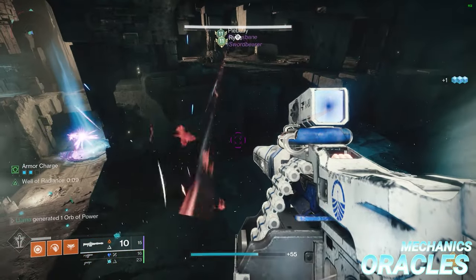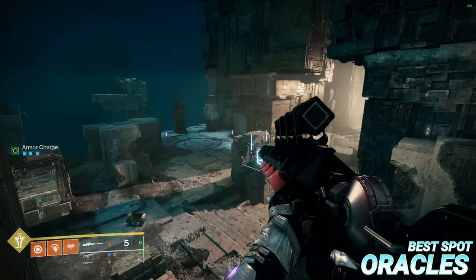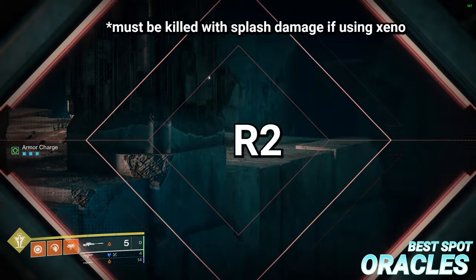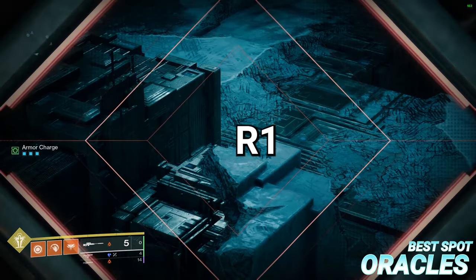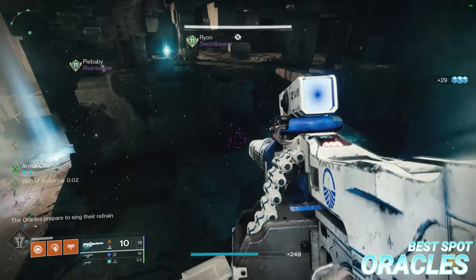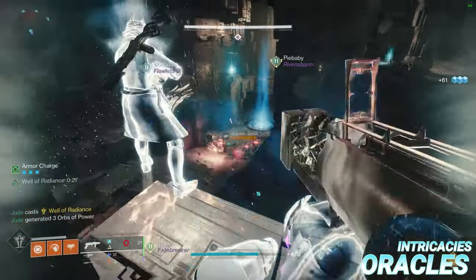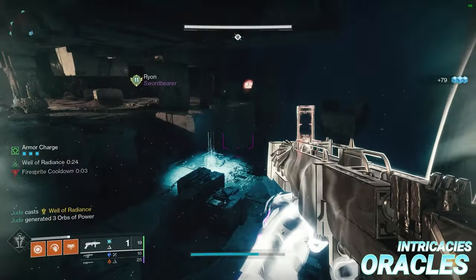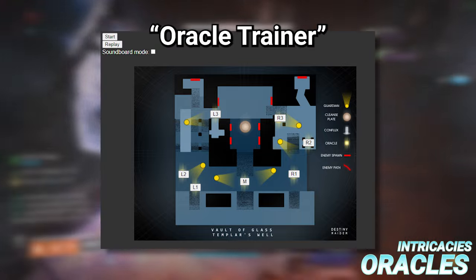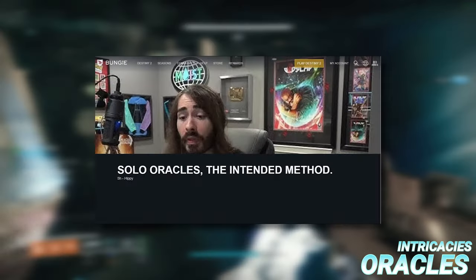Both oracle players should stand in the spot shown here because it lets them see every oracle spawn location. If you have someone who is super confident, the same spot can be used for doing solo oracles, but this isn't really needed. Interestingly, each oracle has its own unique sound, which means if you can learn the cue associated with each oracle, you can decipher the order from sound alone without looking. There's a website called Oracle Trainer that lets you replay each oracle's unique sound for learning purposes, and there's also a link in the description to a video demonstrating this method.